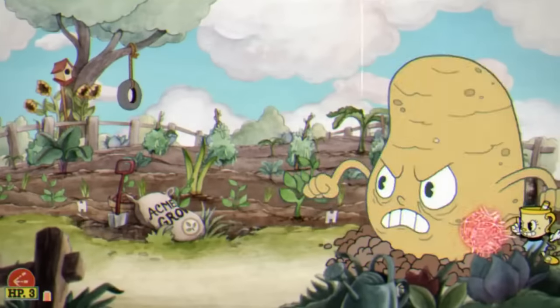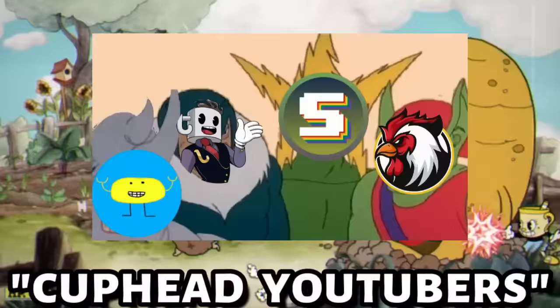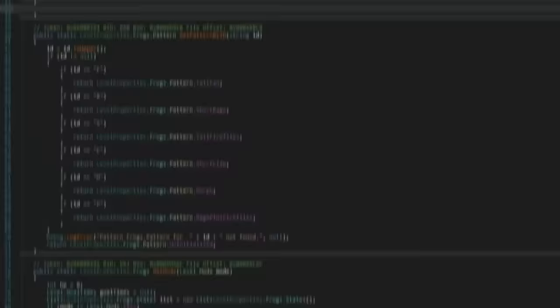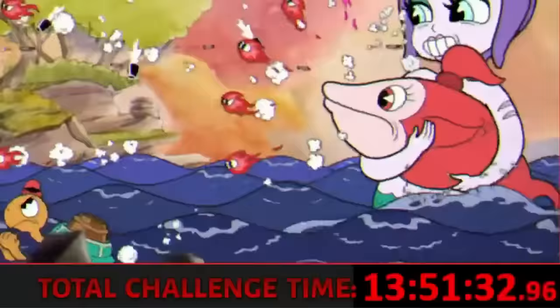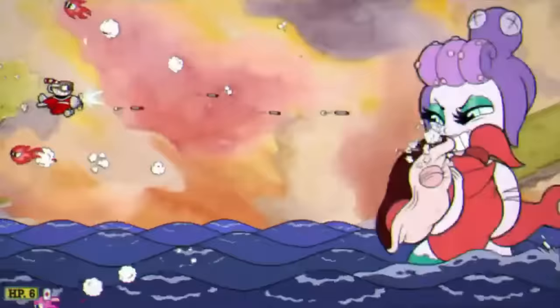A while back I made this joke between a couple of Cuphead YouTubers that I know that I was gonna make a mod that multiplied all boss HP by 10. This means that, for example, a boss on expert mode such as Calamaria would have around 30,000 health.